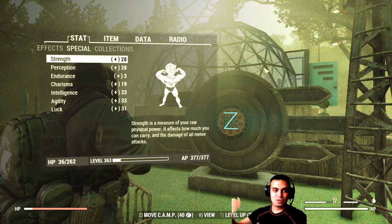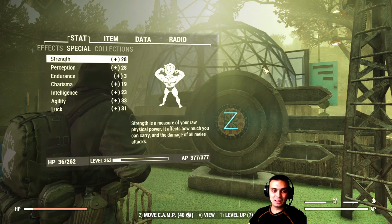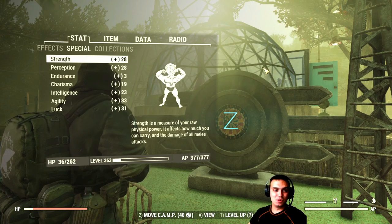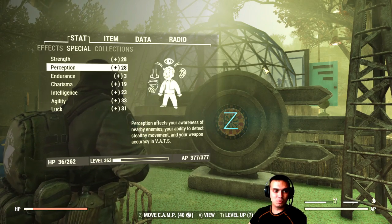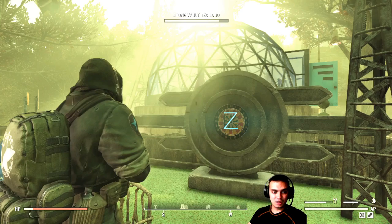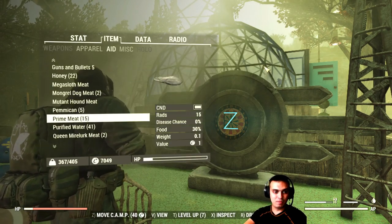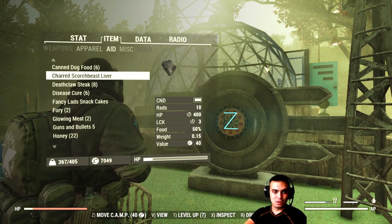Let's start from SPECIALs. Thanks to the unyielding set that I have — a full one — I have pretty big numbers: 20-28 Strength, 28 Perception, Endurance 3, Charisma 19, 23 Intelligence, 33 Agility, and 31 Luck. If I buff myself up by eating a lot of different types of food, I can get even more SPECIALs, so it really depends on what I eat.